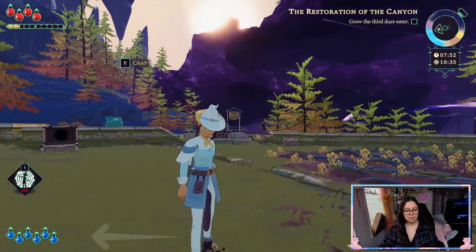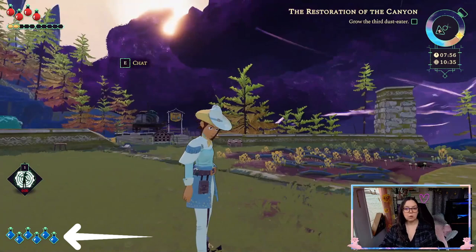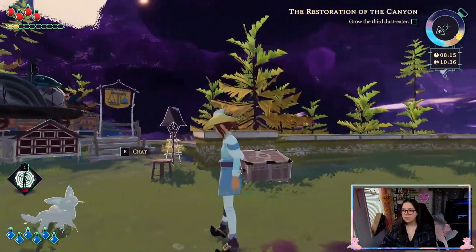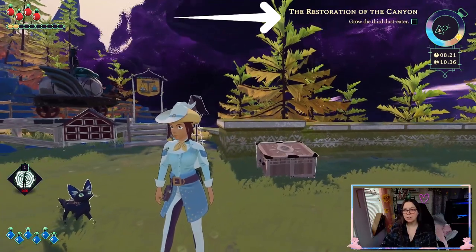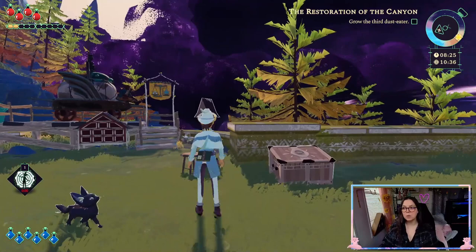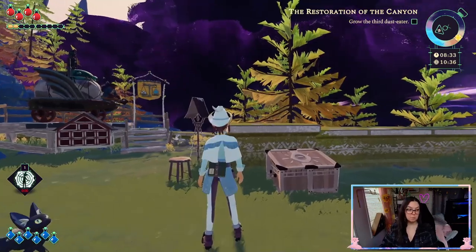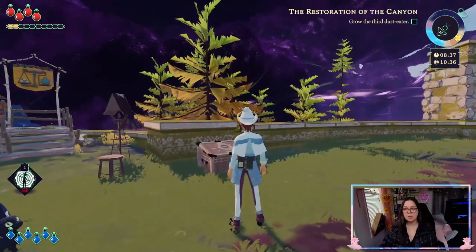Down below that we have six bottles of blue potion — that is our mana meter or magic meter. As you're using your spells, that will deplete. On the right-hand side of the screen, we have the quest I'm currently on, which is the restoration of the canyon. This quest for me is to grow the third dust eater, so I need to get back into the miasma, find that third dust eater, and basically revive it.